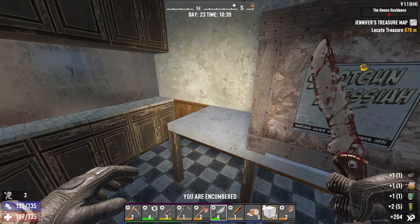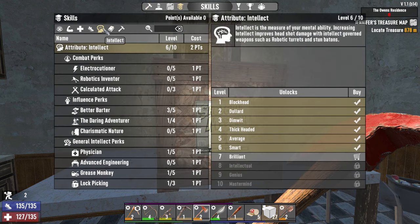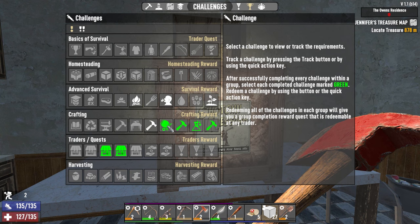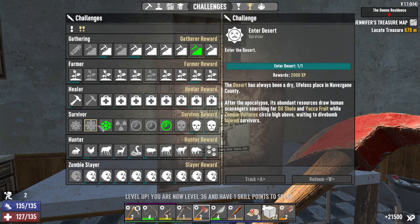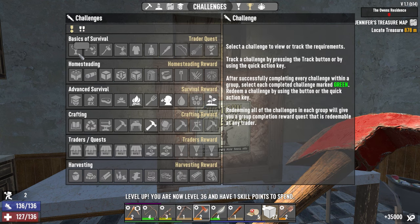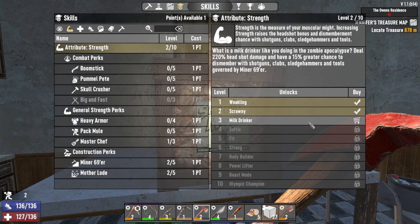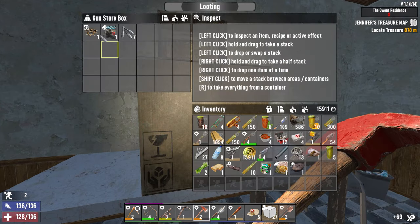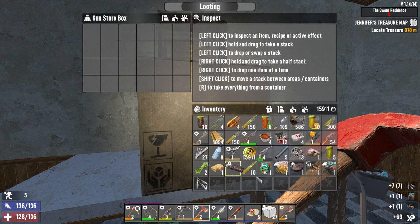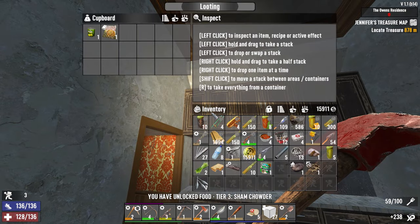There's a cooking pot in this one too — there often is. Shotgun Messiah crate. We don't have any points. We got some of these things we can redeem. That's a point. We can't do that block damage yet. So only one point — maybe I could put a mod on that thing. Tactical warfare. Cooking — sham chowder. Often some food in here.